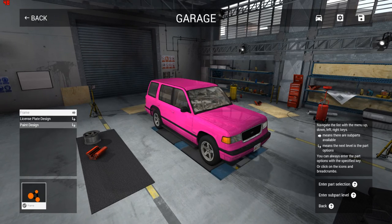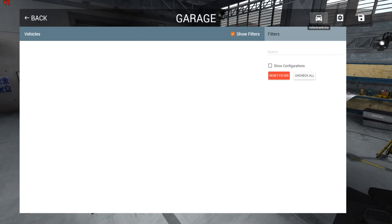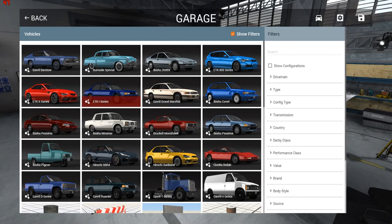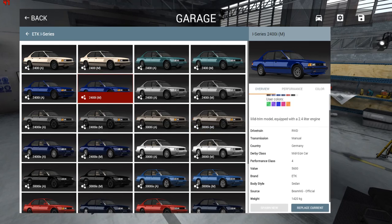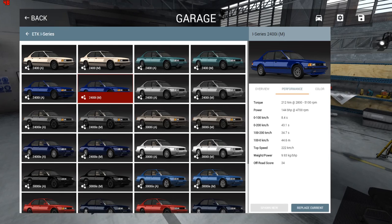They also added a new car. No new map, so we're not seeing the Italy map yet — I can't wait for that though, that's going to be a sick map. What we can do is choose the new car they have here, which is the ETK I-series. It seems to be an older version of the car. They also added new stats to the side, so now we can see the drivetrain, weight, and performance of the car. This is the base model — 2.4 liter, only producing 144 horsepower. Pretty slow, honestly, only 8.4 seconds.